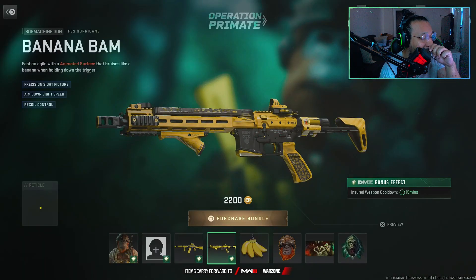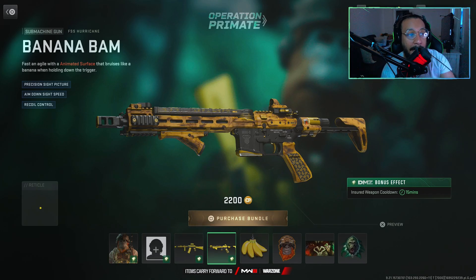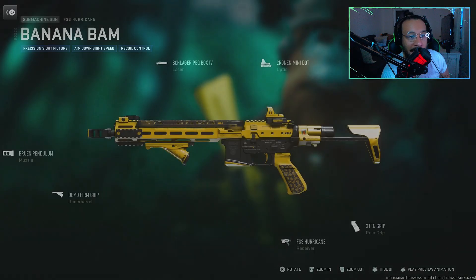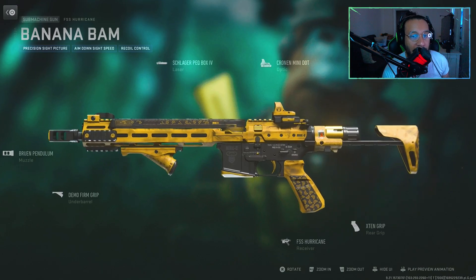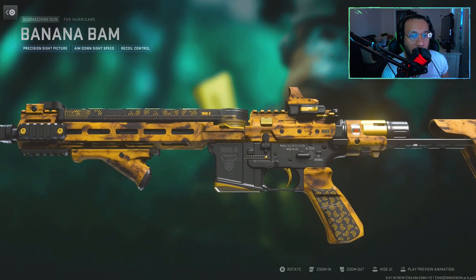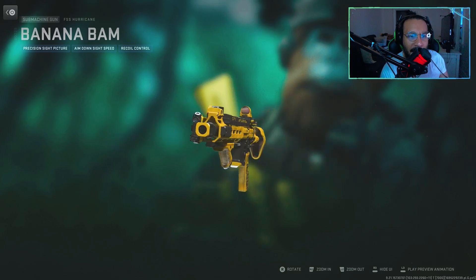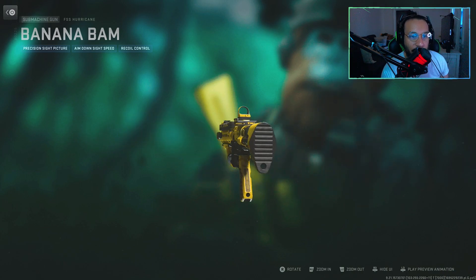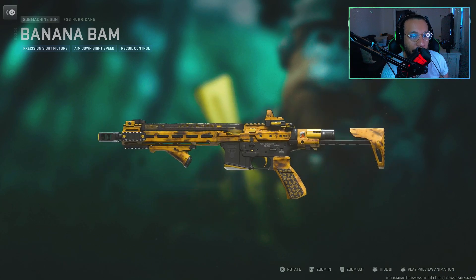Next up we get a blueprint for the FSS Hurricane — I'll be honest, I haven't used this gun in a very long time. It's called Banana Bam. It says fast and agile with an animated surface that bruises like a banana when holding down the trigger. Precision sight picture, aimed on sight speed, recoil control. DMZ bonus effect once again — insured weapon cooldown for 15 minutes. I kind of wish this had some kind of dismemberment effect, like banana peels when you get a kill — that would have been interesting.